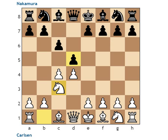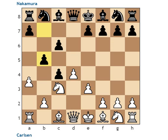In this position, Nakamura decided to take on C4 really, really early. This looks very similar to a Noteboom after E3 by Carlsen. B5 to try to maintain the pawn over here. A4 to undermine this weakness, and one idea is that if A6, then you can just take, take, and Knight here.